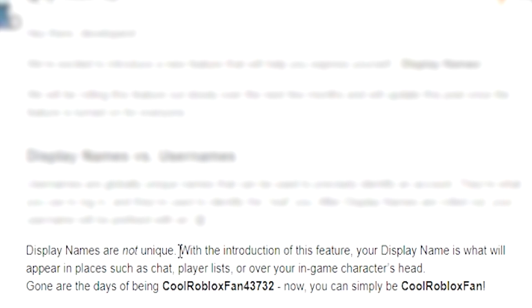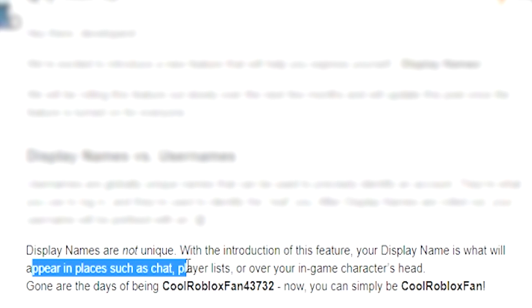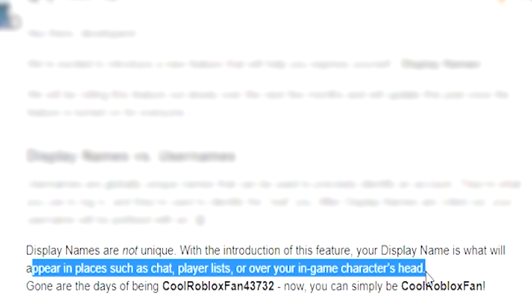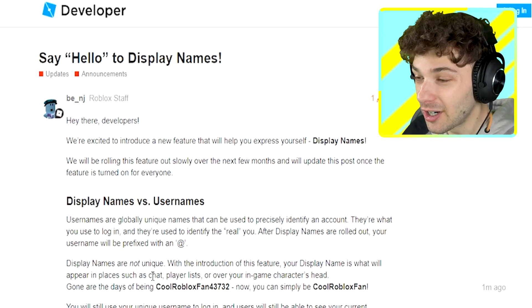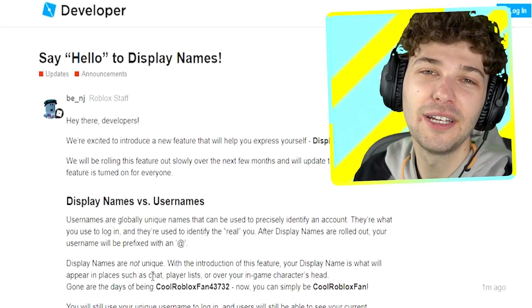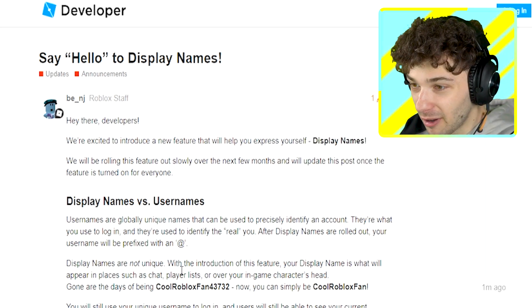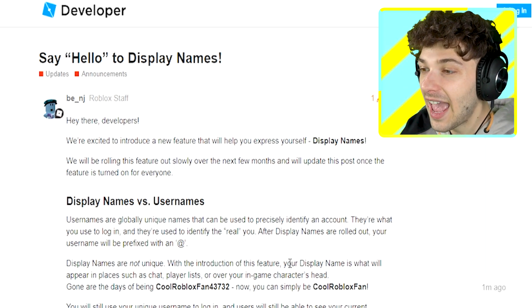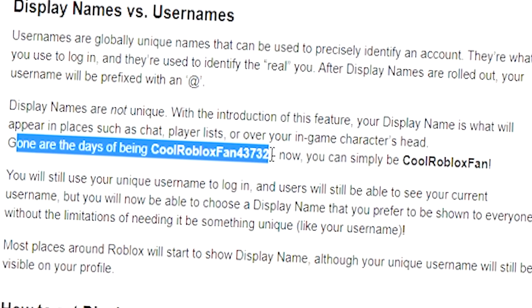Read this: 'Display names are not unique.' With this feature, your display name will be what appears in places such as chat, the player list, and over your game character's head. So if someone puts their display name as Poke, they're literally going to be able to say things as Poke. I wanted to argue to Roblox that anybody should be able to change their name — and now I regret saying that.